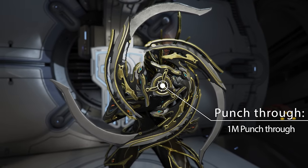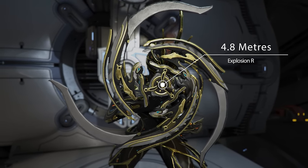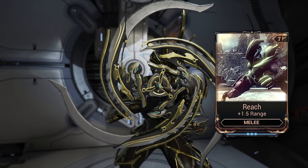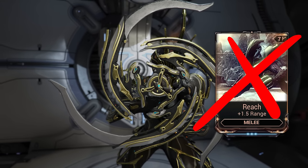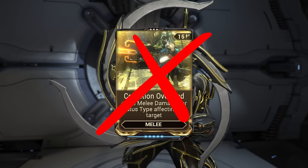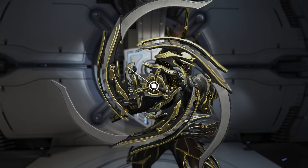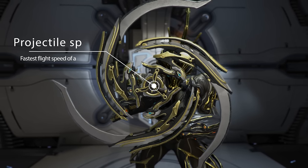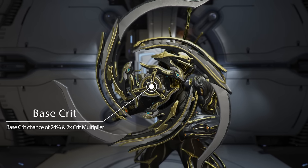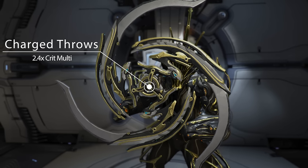The Glaive Prime has an innate 1 meter punch through. The heavy attack explosion has a radius of 4.8 meters, and when you explode it, it forces the Glaive to return to you. It's worth noting that range mods like Reach do not affect the explosion radius, and Condition Overload does not affect the Glaive Prime explosion. The explosion does not need line of sight and also procs blast. The Glaive Prime also has the fastest flight speed of all Glaives, a decent base crit chance of 24%, a crit multiplier of 2x, and charge throws have a crit multiplier of 2.4x.